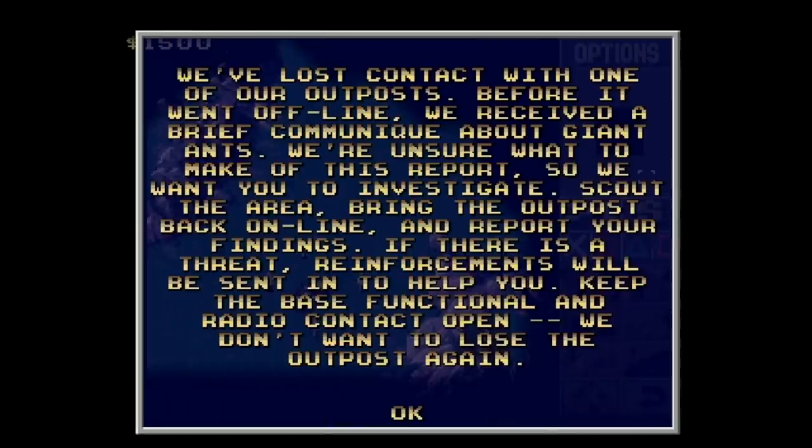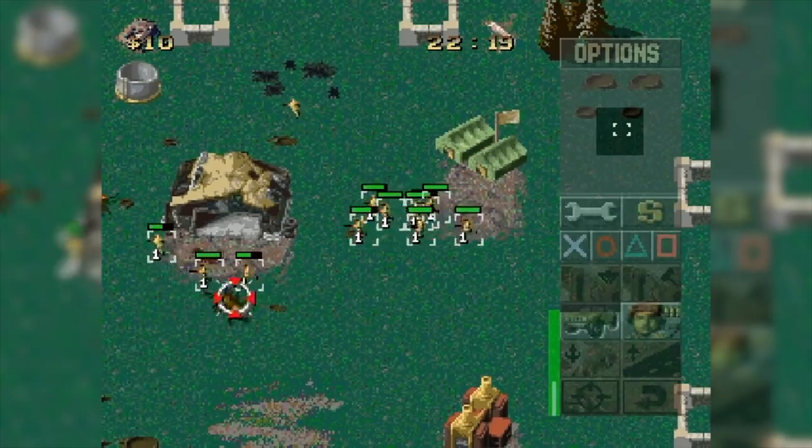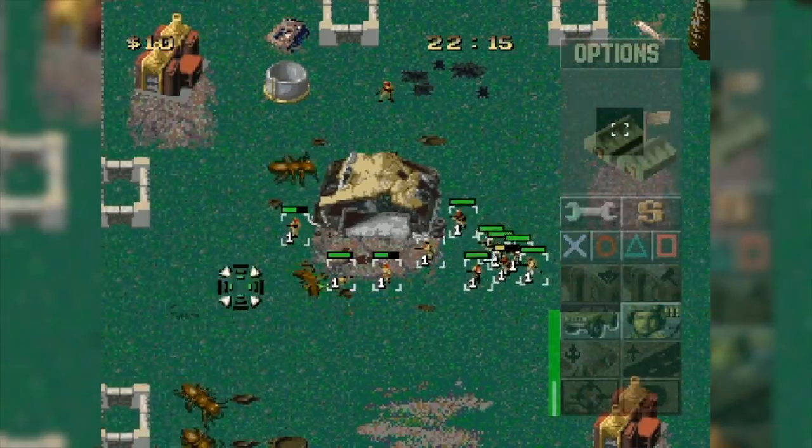We're going to get started off with a pretty simple and fun one. In the original Command & Conquer Red Alert, you can unlock a series of four missions that put you against a slew of giant ant enemies. You're fighting big freaking ants. To get the giant ant levels,